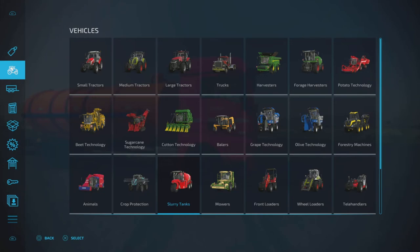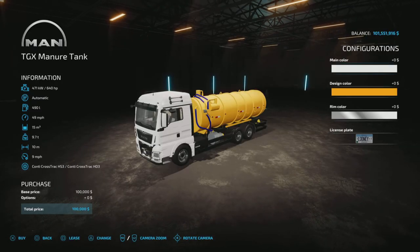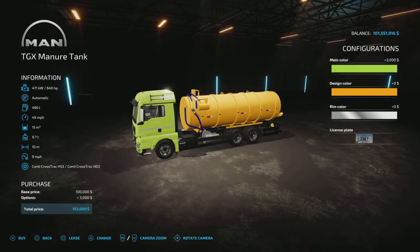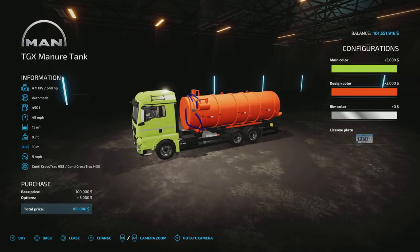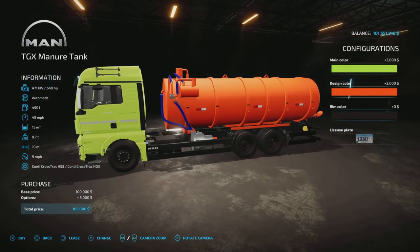Let's find it in the store: Vehicles > Slurry Tanks — there it is, the MAN TGX Manure Tank. 640 horsepower, automatic transmission, 490 liters of fuel, 49 miles per hour, 15,000 liters capacity, 9.7 tons, will spread at 10 meters at 9 miles per hour.